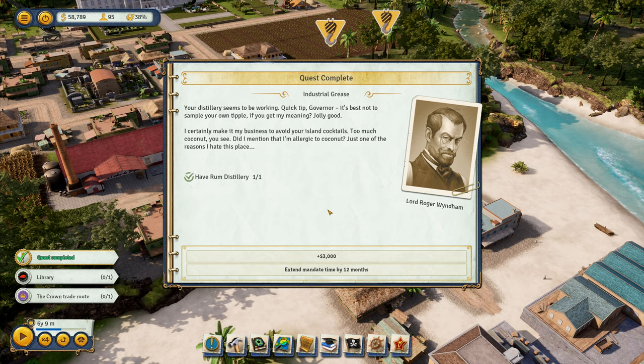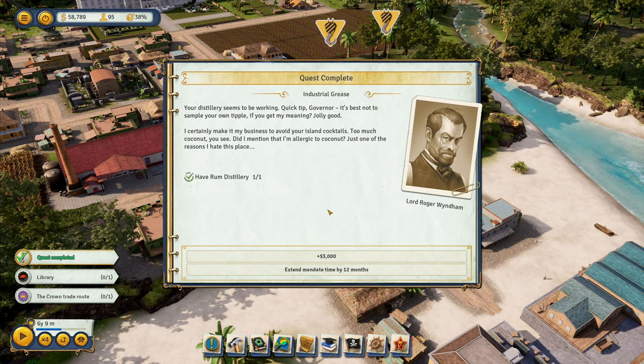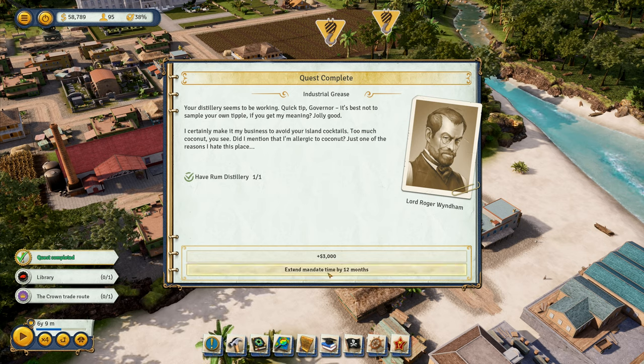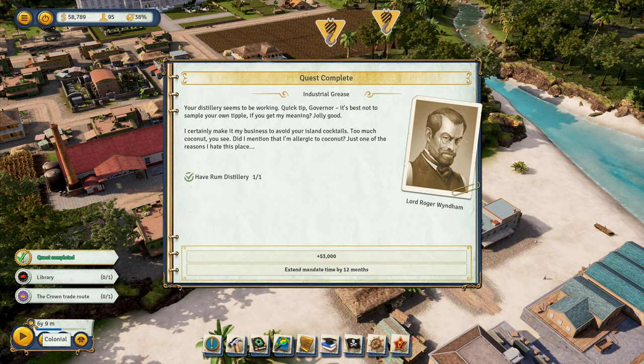Quick tip, Governor — it's best not to sample your own tipple, if you get my meaning. I certainly make it my business to avoid your island cocktails. Too much coconut, you see. Did I mention that I'm allergic to coconut? Just one of the reasons I hate this place. Right — we can extend our mandate time by 12 months or we gain $3,000. I'm going to extend by 12 months. That's our mandate time down there, I'm assuming.